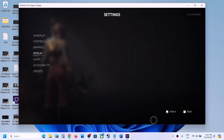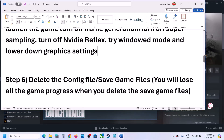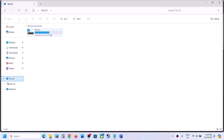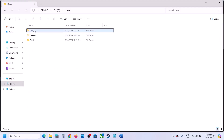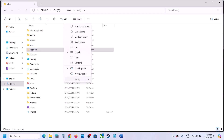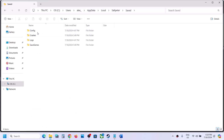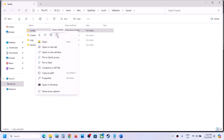The next step is to delete the config file and launch the game. Open File Explorer, go to C drive, open Users, then your username folder. Open AppData (if not visible, click View, Show, then check Hidden Items). Open AppData, Local, then the Salt Meter folder, then Save, then Config. Delete the config folder entirely. Launch the game and check.